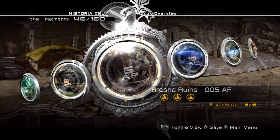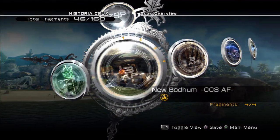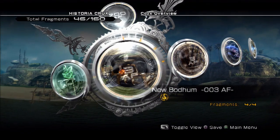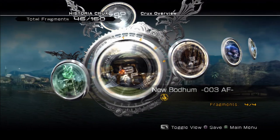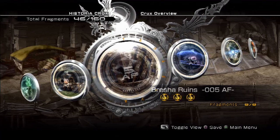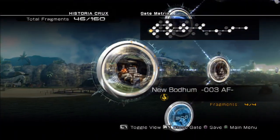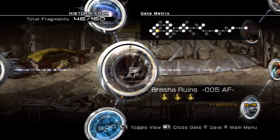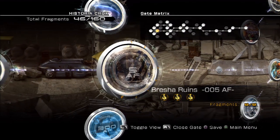This is the Historia Crux — this is how we jump through time. Here is the area where we just were: New Bodum in the year 3 AF. AF stands for After the Fall, so it's after the events of the first game. I got all the fragments in that area, meaning I did all the story content and side quests. The glowing symbol means I unlocked the time gate. In some areas there are multiple time gates you can unlock, giving access to other areas. Even after beating the game and doing a bunch of side quests, there are still several locations not yet unlocked — that's a huge amount of post-game content.